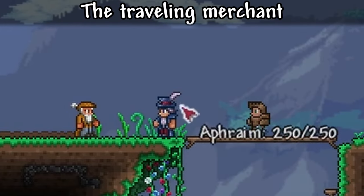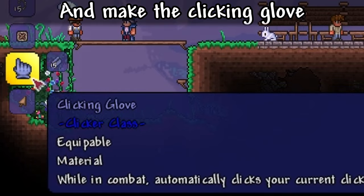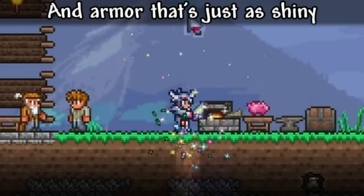While you do this, keep an eye out for the traveling merchant — he sells soda. Back to the surface to buy the cookie from the merchant and make the clicking glove, a gem hook, the golden or platinum clicker, and armor that's just as shiny.